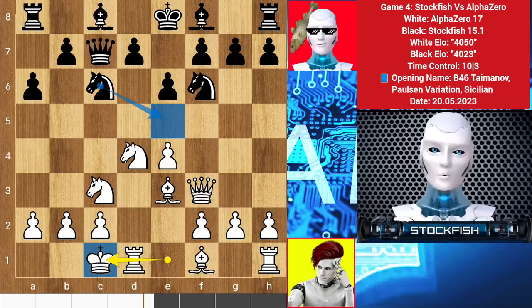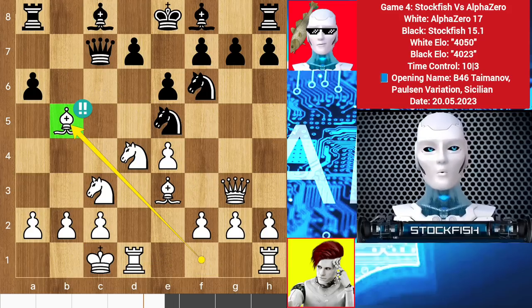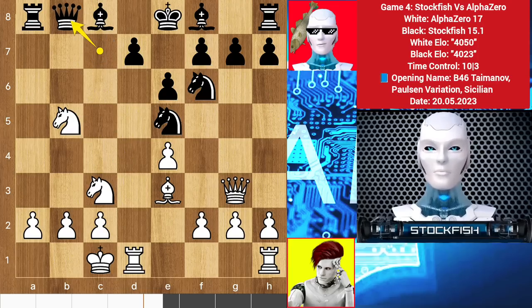There is a top line, knight e5, which I didn't play in the game — let me show you the variation. Knight e5, queen g3, d5. Then AlphaZero will sacrifice his bishop on b5: a takes b5, knight takes b5, queen b8 to protect the knight. Then AlphaZero plays bishop f4, d6 to hold the position.